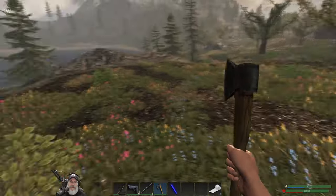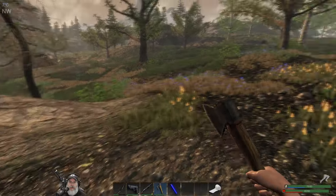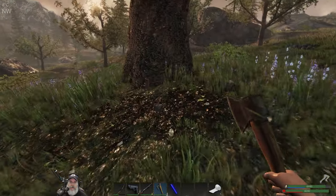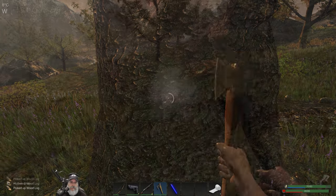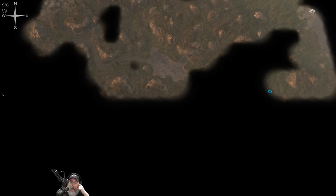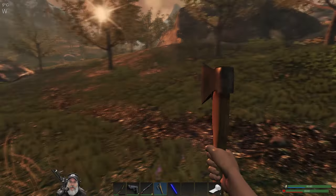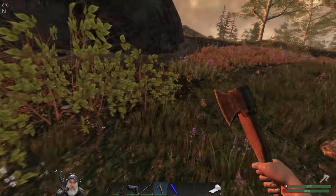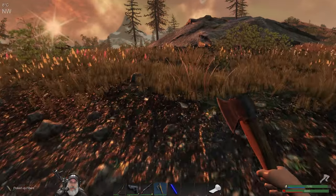Oh man, we're all the way at the fence line. It's starting to get dark too, so we need to get back to base. Let's grab this tree here and look at our map really quick. We want to go northwest-ish from where we're at. We're going to get caught out after dark again, but oh well. What can you do, man? Well, you could not get caught out after dark - yeah, that's true.